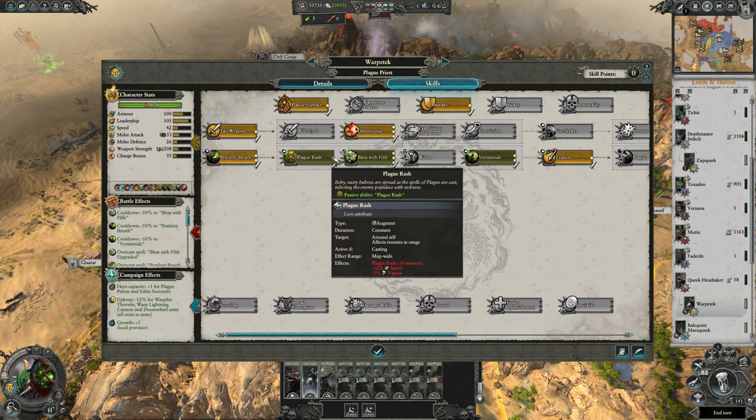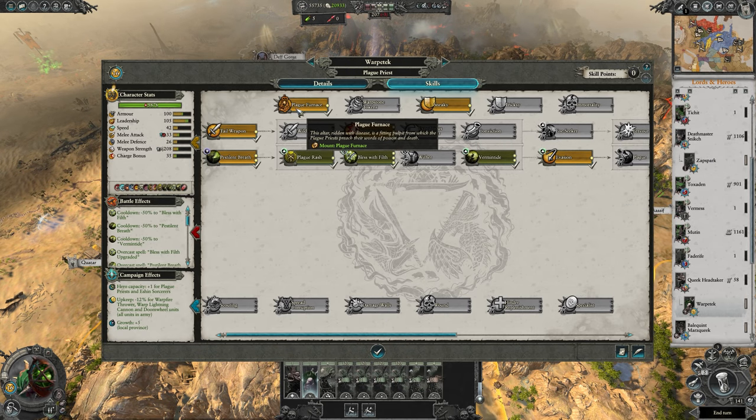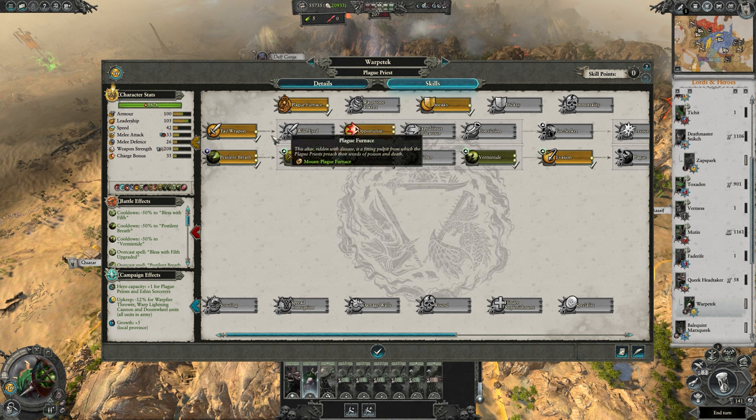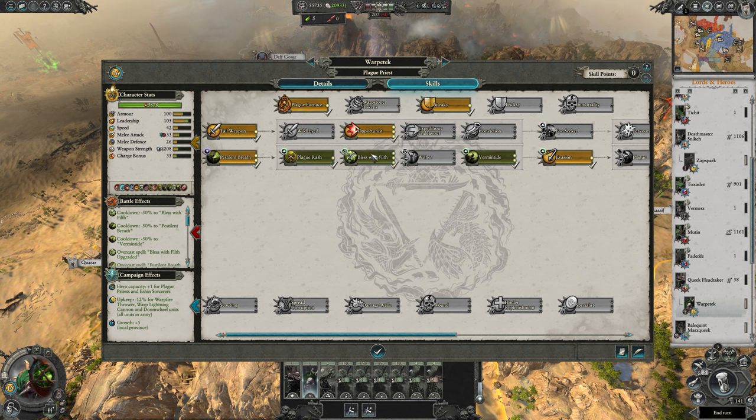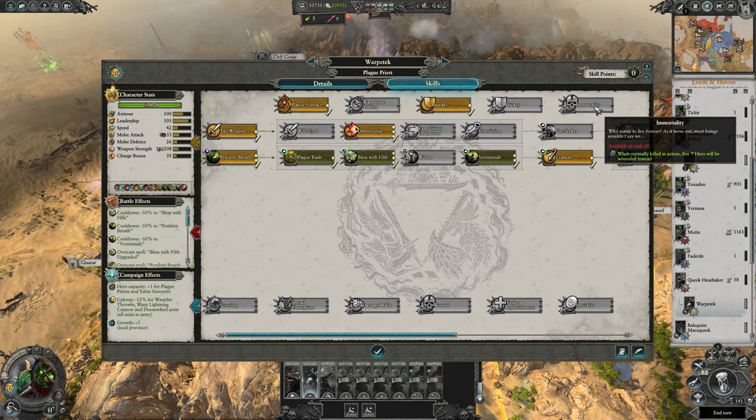Levelling Plague Priests is pretty straightforward. You go for any spells you want and of course pick up that mount as soon as possible. Scouting is never a bad idea to get more items for everyone, and Sneaky and Trixie are of course a great idea. Immortality is such a no-brainer, I don't even know why I mention it.